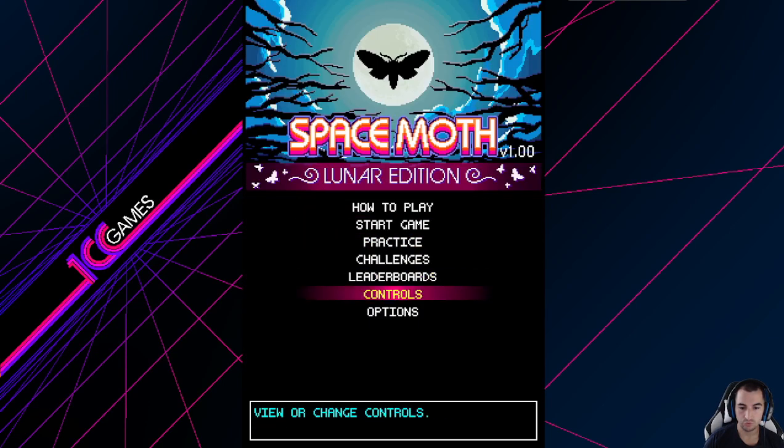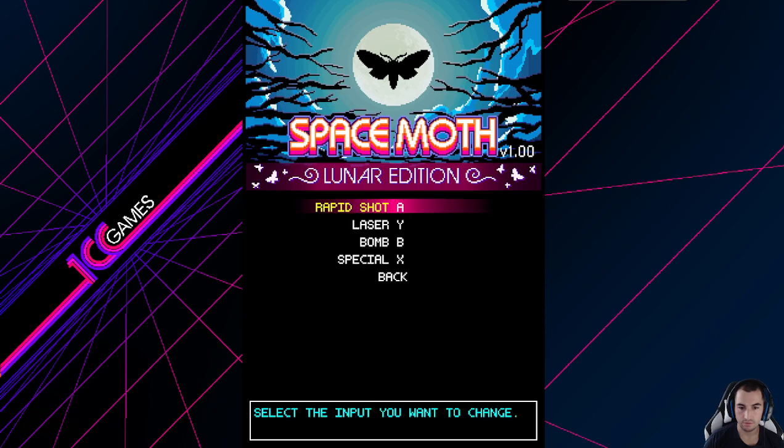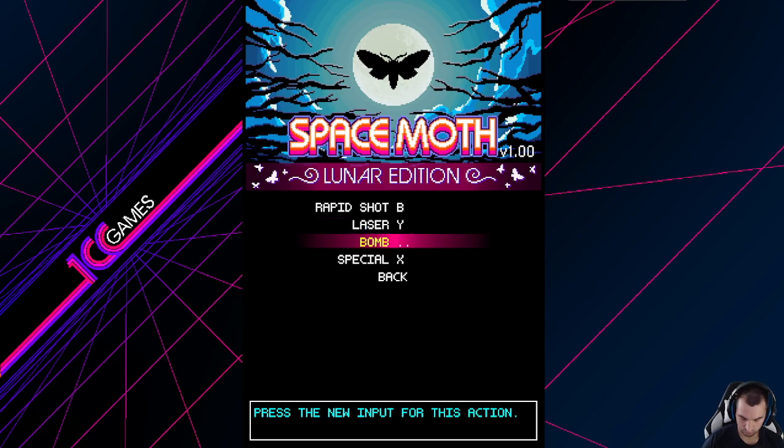Let's just go to the controls real quick and then hop in. A, Y, B — let's change this. Rapid Shot. State A. Special X. Perfect.